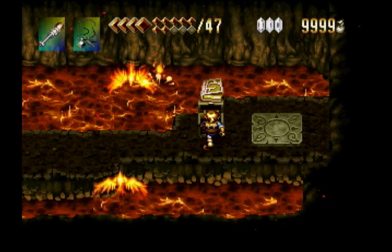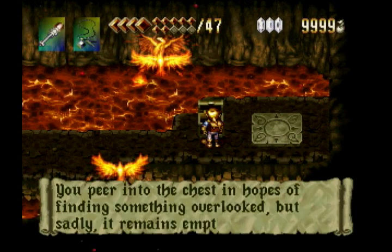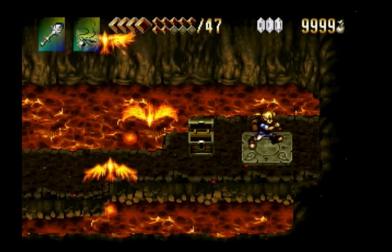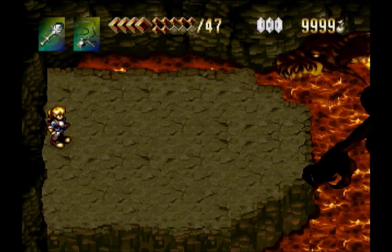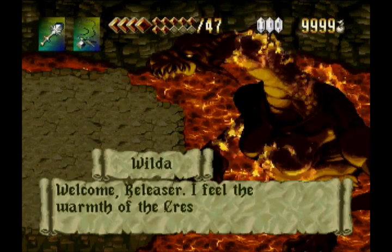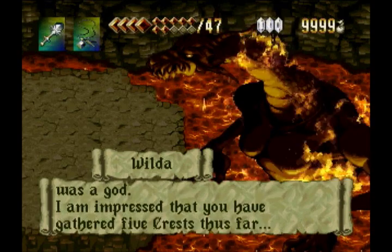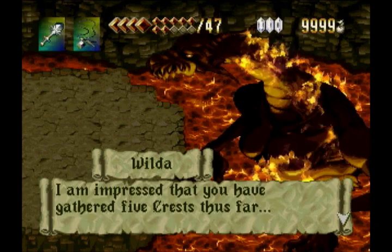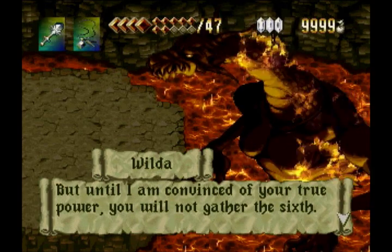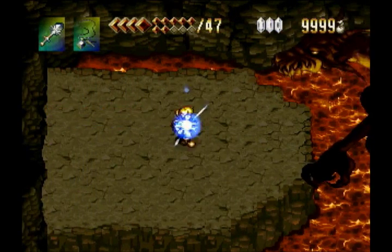This chest here contains our major reward for getting through this dungeon: the Fire Book. The Fire Book is useless here because every enemy in this dungeon is fire elemental and invulnerable to the magic. But in general, Fire Magic is actually probably the most useful magic in the entire game, and we're going to be using it for basically every boss fight from here on out — except this one.